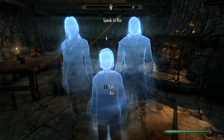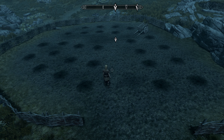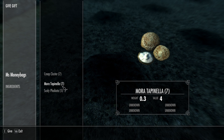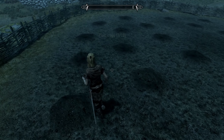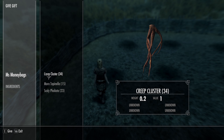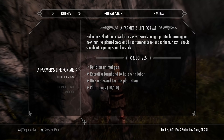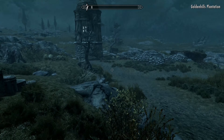Now that you've got yourself a farm, it's time to plant some ingredients and make a lot of money with alchemy. The Golden Hills Farm has a total of 44 plantable plots. The larger area has 27 plots — plant 13 Mora Tapinella, 7 Creep Cluster, and 7 Scalifoliota there. In the smaller area plant 5 Mora Tapinella, 3 Creep Cluster, and 3 Scalifoliota. You can also craft planters for your farmhouse which provide an additional 6 plots — in those plant 2 Mora Tapinella, 2 Creep Cluster, and 2 Scalifoliota. You'll need 2 Firewood and 3 Quarried Stone to build them.